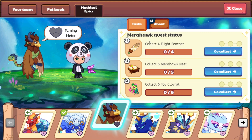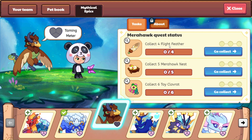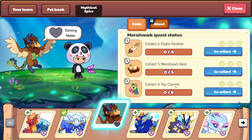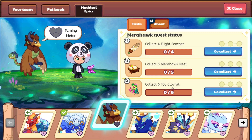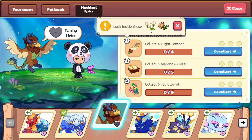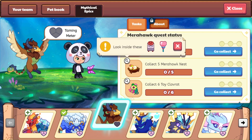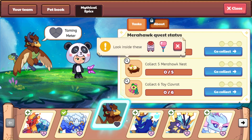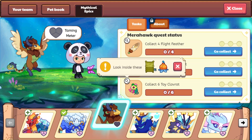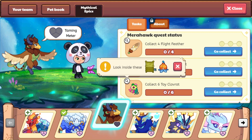For our quest for Mirror Hawk, we are going to need to collect four flight feathers, collect five Mirror Hawk nests, and collect six toy clove rats, and then we will begin. We are heading off to Firefly Forest to look inside the dandelions and the box traps. Then we will head over to Skywatch to look inside the pressure valves and also the heart balloons. Then we will come over to Bonfire Spire and look inside the bamboo crates and also the flowers.